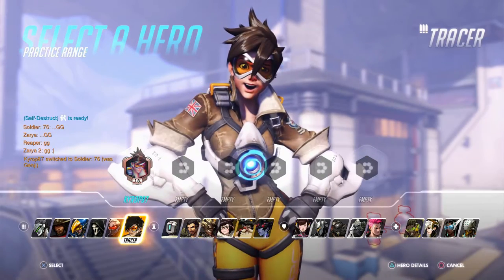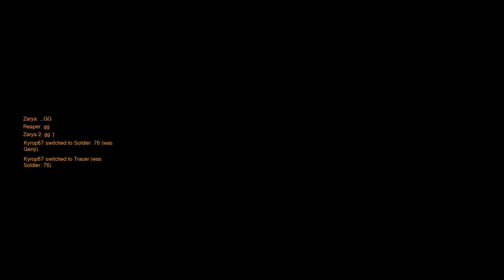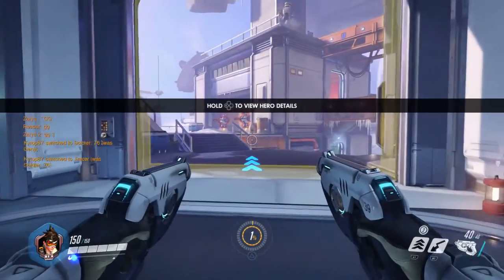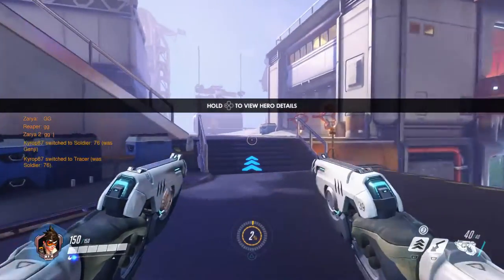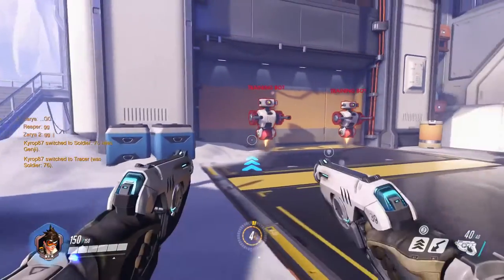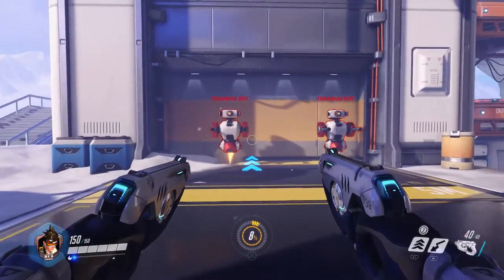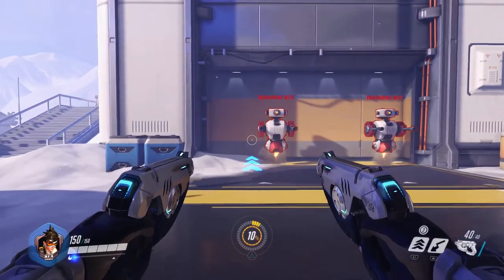Another workaround and also a great beginning character is Tracer. Tracer is pretty weak but her movement ability is extremely fast, so if that's what you're used to she's a great starting character — just know that she doesn't deal as much damage as the others.